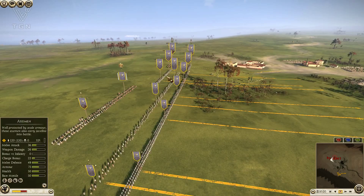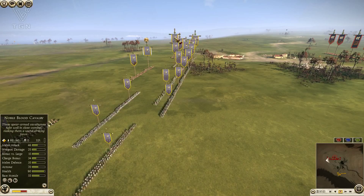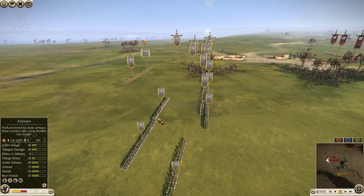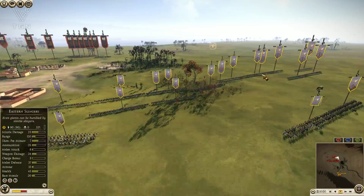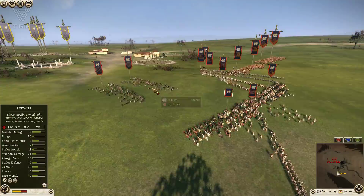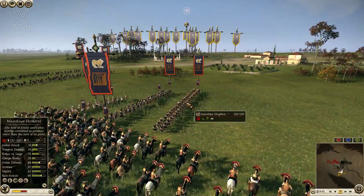I've got a Noble Blood Cav for my general, and another — a total of four Noble Blood Cav. My center is made up of six Cartley Axemen, two Hillmen, four Axemen, and I have three Eastern Slingers. Coming up against Massilia, I feel confident that Eastern Slingers can handle any skirmishers that Massilia brings.